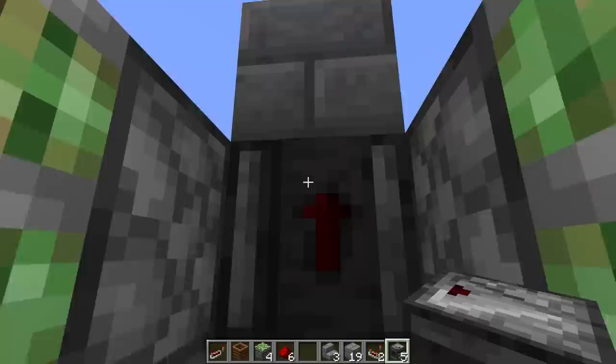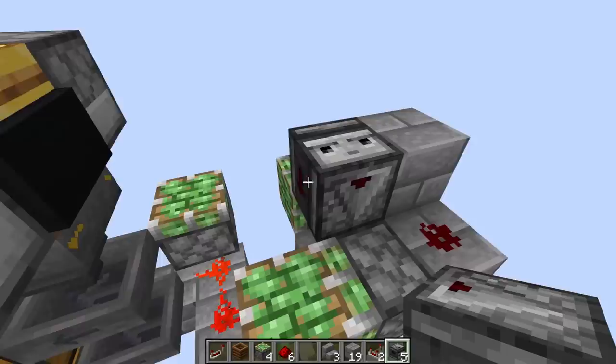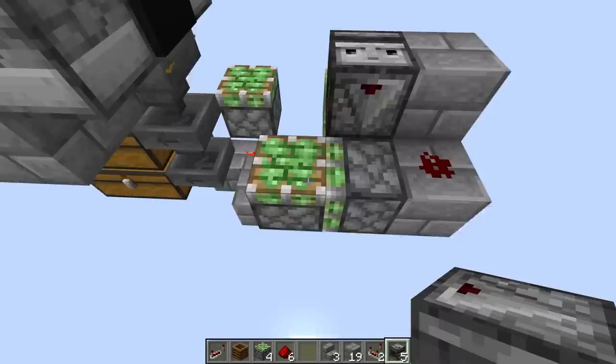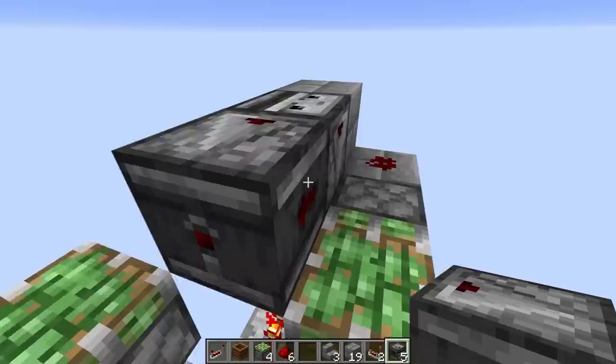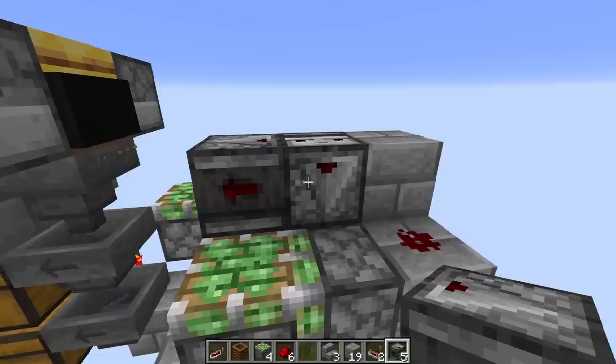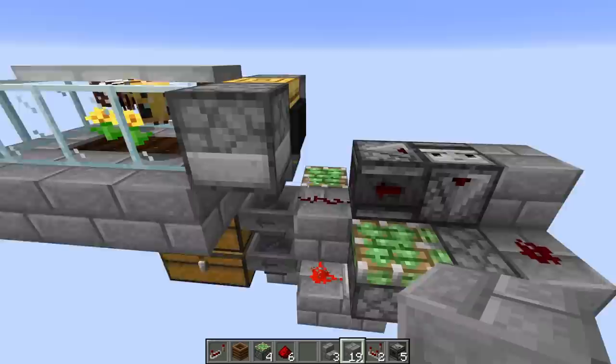Now it's time to place some more observers. The first one goes right here — if you hold shift and look at the top of the block it should face down. I have a texture pack from Vanilla Tweaks with arrows on the sides showing which way dispensers or observers are facing — I'll put a link in the description. That's really nice to have. Then we put another observer facing this way, so this observer detects a change in the first one and sends signal to a piece of redstone dust.